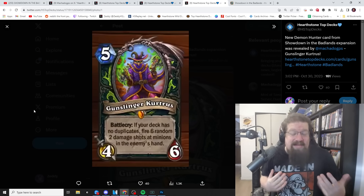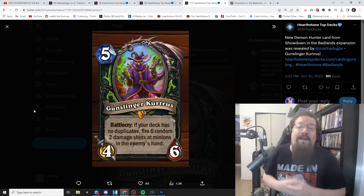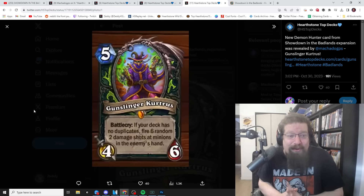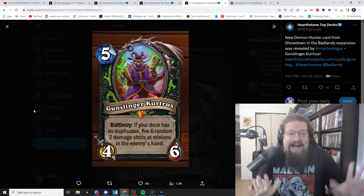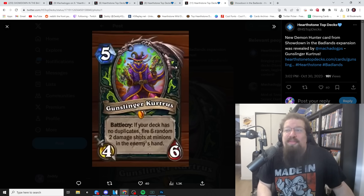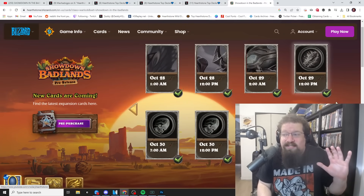Highlander Demon Hunter is gonna be a thing, and Gunslinger Kurtress will be a big part of it. We'll have to wait and see what the neutral Highlander payoff card is, but I'm giving it a four to five in standard and four to five in wild — we've got Zeth, Reno, Dragon Queen, maybe it can make it work. I remember a friend getting rank one Legend with Odd Reno Demon Hunter in wild back in the day. I think it'll be a strong card and I'll see many Reddit threads about it.